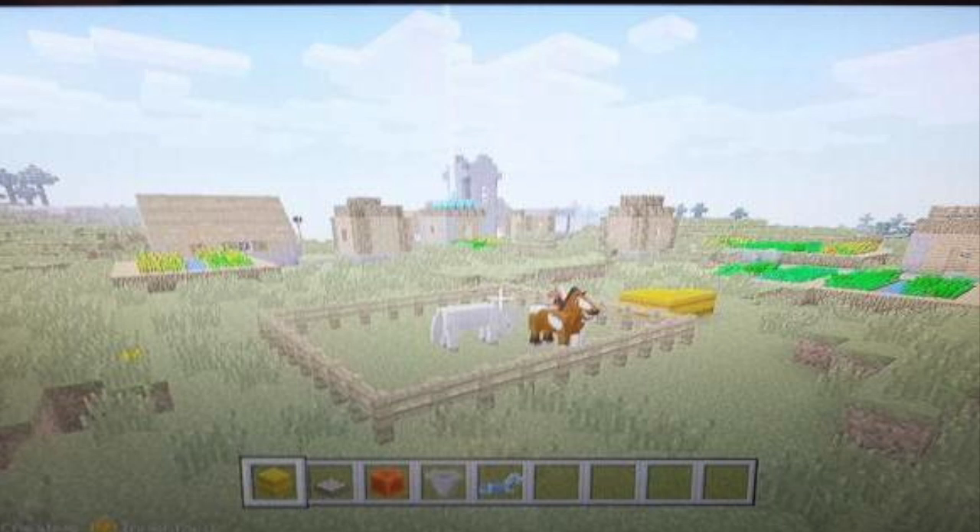Now, if you look down at the bottom of the screen at the HUD, at the hotbar, you can see that they have a hay bale, which is also next to the pen. This is how horses eat, and it's just a cool building element. Also next to that, it looks like they also have the new type of pressure plate — one of the weighted pressure plates.